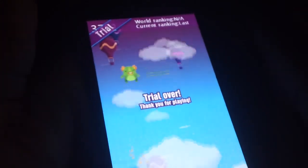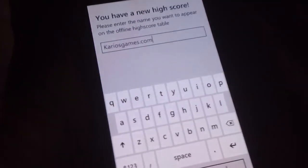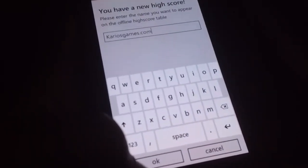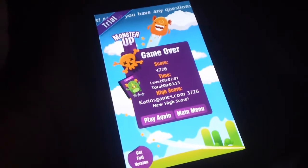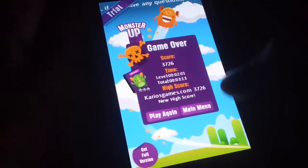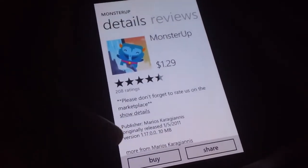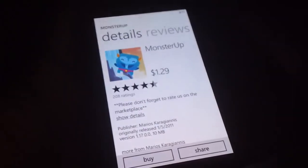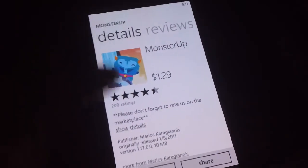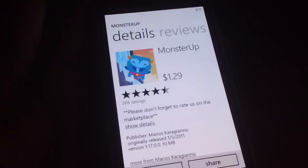Once you get to a particular level, the trial ends — so that was the trial version; you get to a particular score. And yeah, that is Monster Up. You can try it — let's see how much it is: it is 129. You can get it from the marketplace. Four and a half out of five stars, so it's a really decent game. You can try Monster Up from the marketplace for your Nokia.